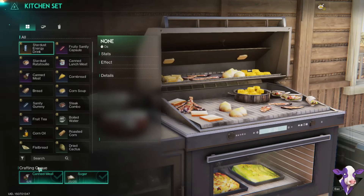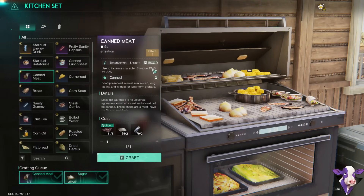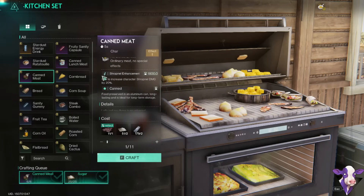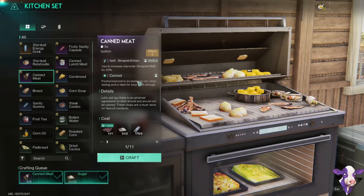For food, we are making canned meat. This gives us shrapnel damage, and you can even choose what kind of meat you put in for different bonuses. I do think you want to be using food to help your build, especially at endgame.